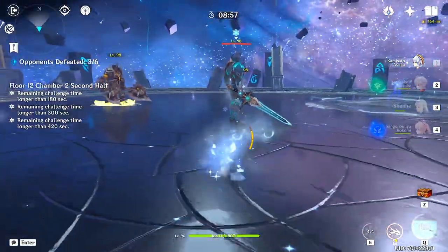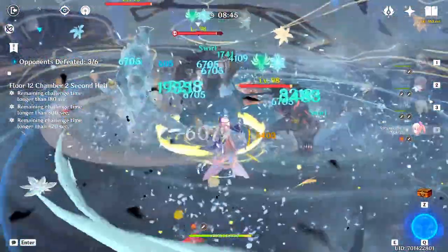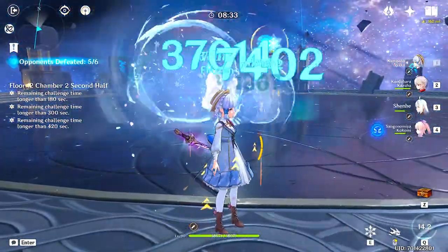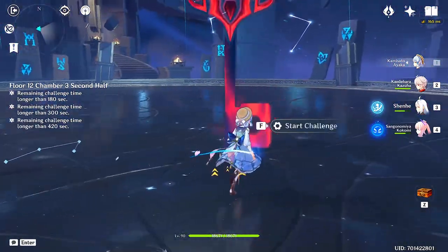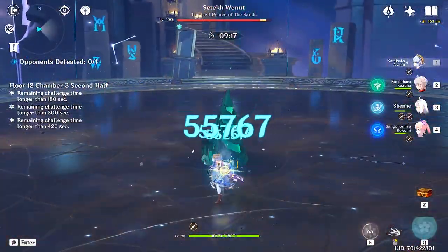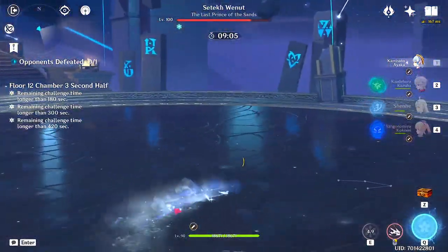The card we got for chamber two is the sprinting one — plus 8% or plus 10% for 8 seconds after sprinting, not the nicest but we make good with it. I like to pull this guy over to group them all together, then we can swirl them. I may have messed up the rotation but we get Ayaka's burst up now and they all die. The card I have here is the Anemo card so it won't really help us. I E with Shenhe, get the Cryo off, then just attack — 60k, not too bad.